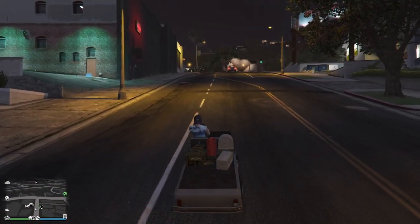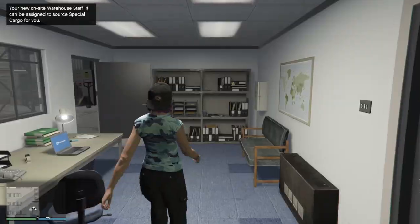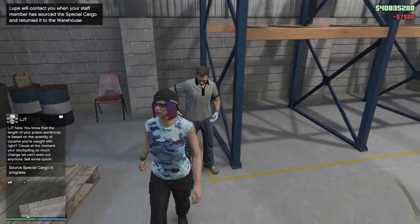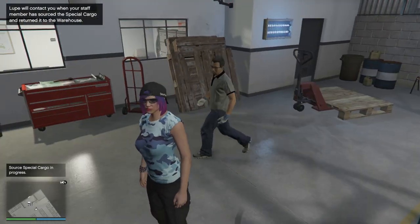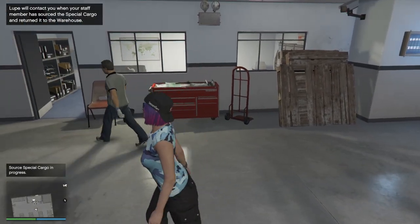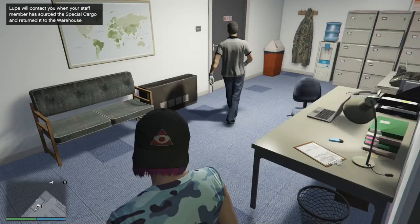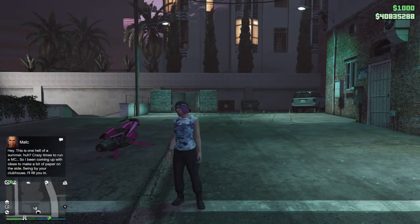Now let's go inside the warehouse and talk to the new staff that were recruited. You can go up to these staff and send them to source crates of special cargo for the warehouse. It does cost money, just like other crates, but they go out and handle it — when they're done, you get contacted and the special cargo appears without you having to do any of the sourcing missions yourself.